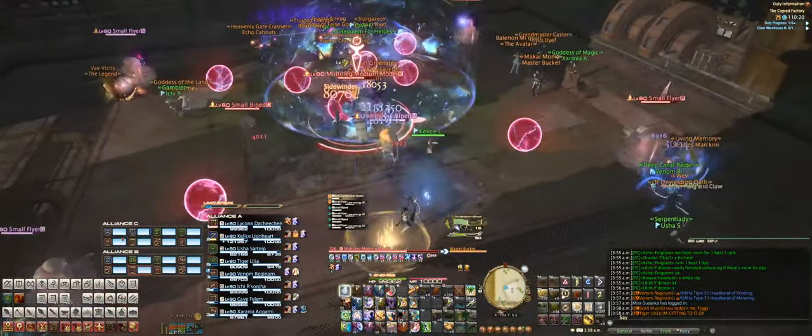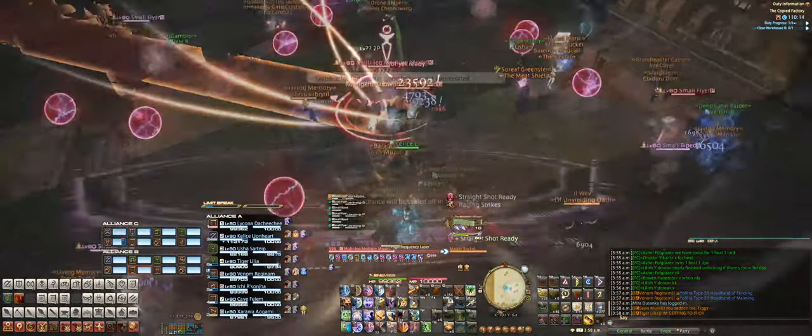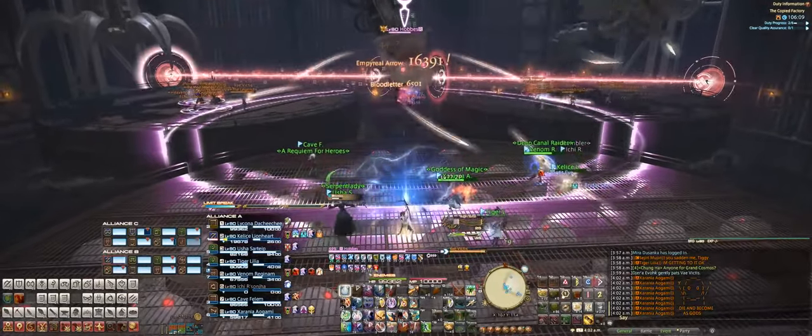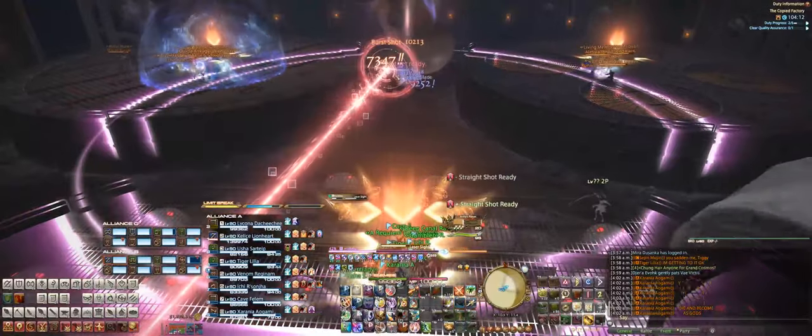The second fight is just a hack and slash ball dodging extravaganza, so be aware of your surroundings and DPS away. The second boss has a unique theme and the biggest target ring that you have ever seen. Your party will automatically get separated into your alliance group, so there's no need to put down markers like in the previous 24-man raids.